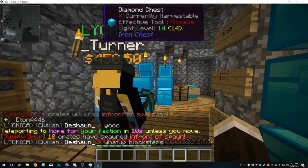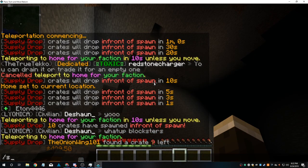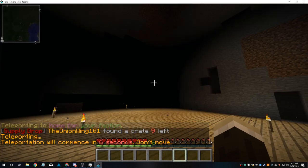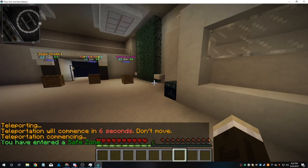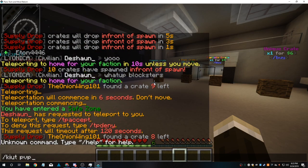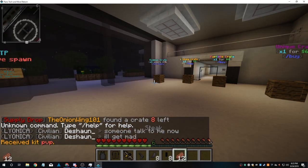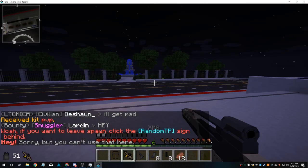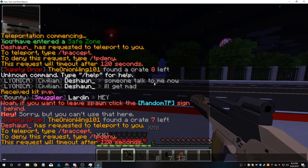Put all your stuff in the chest and let's spam spawn and try to grab all those crates. Let's go for the crates — Onion Wing is out there apparently. I think I have a kit PvP left. Someone's already grabbing them all, hurry up! Let's kill this guy. Nobody's accepting my TP — just go to spawn, I don't know how.